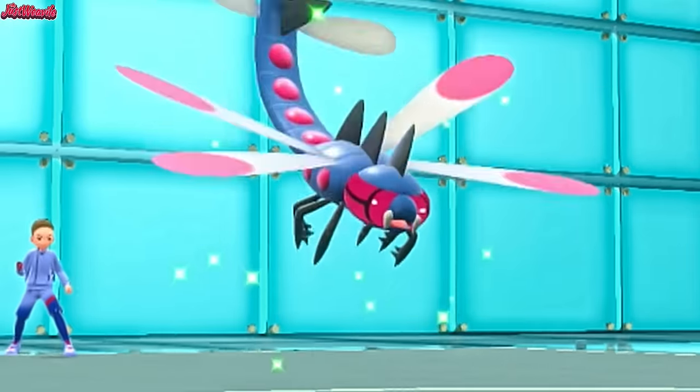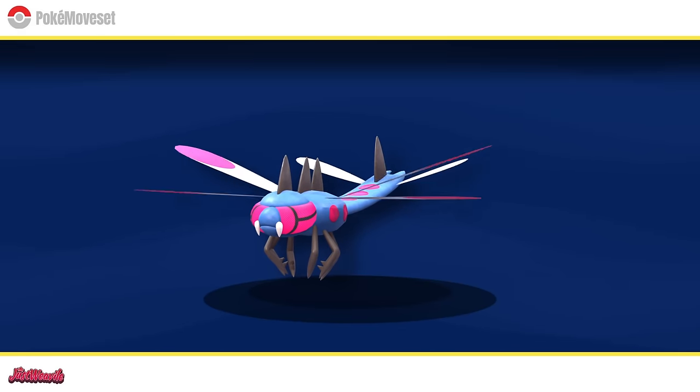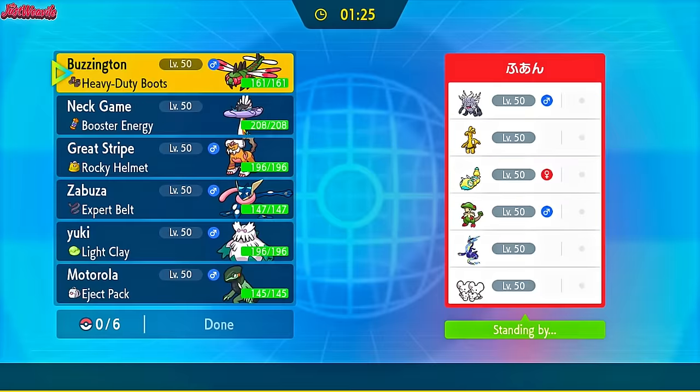Yanmega is one of my all-time favorite bug-type Pokémon, truly the goat of the bug-flying types. I've always wondered why it never got access to any special attack boosting moves like Nasty Plot, and then I noticed something — it gets Swords Dance? Today's first battle with Swords Dance Yanmega is against someone whose name I can't pronounce. This video shows how deadly this particular Yanmega moveset is, but can we win against the electrifying titan Miraidon? I present to you the physical Yanmega video.